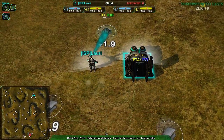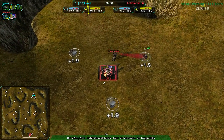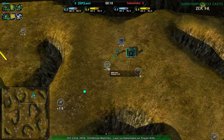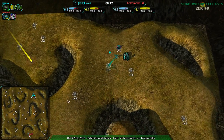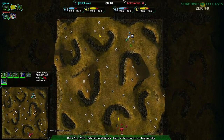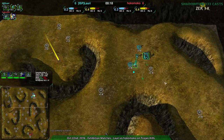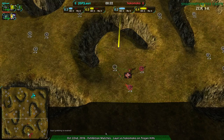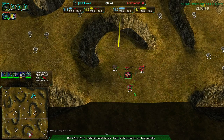Lauri going for Cloakie Bot Factory, pretty typical on this map, and Hokomoko going for Gunship Plant in the southern position, which kind of makes a lot of sense, with Lauri in the forward position. For those not familiar, there's basically two start positions. You can start along the entire northern side, but typically in 1v1 you either start forward and go for something aggressive, or start back and go for something defensive.